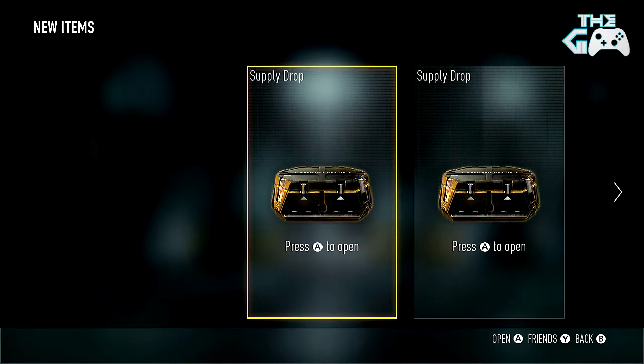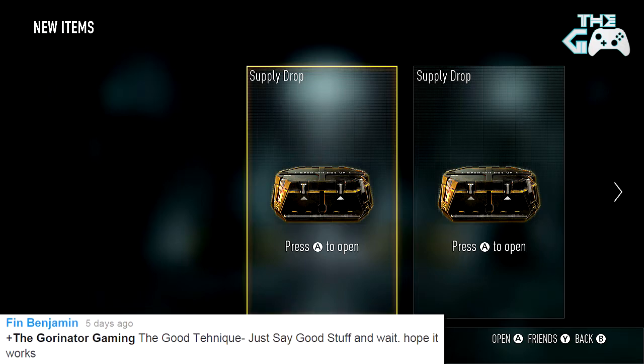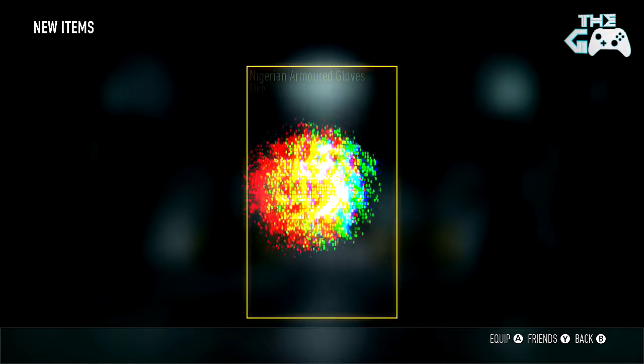So here we go guys. Today I'm going to kick things off with a new technique that has been suggested called the good technique, where basically we just have to say good stuff — I think I actually have to say the words 'good stuff.' Here we go. Sledgehammer Games Gods, I want the good stuff, I want that good elite weapon, give me the good stuff — come on, good things will happen.